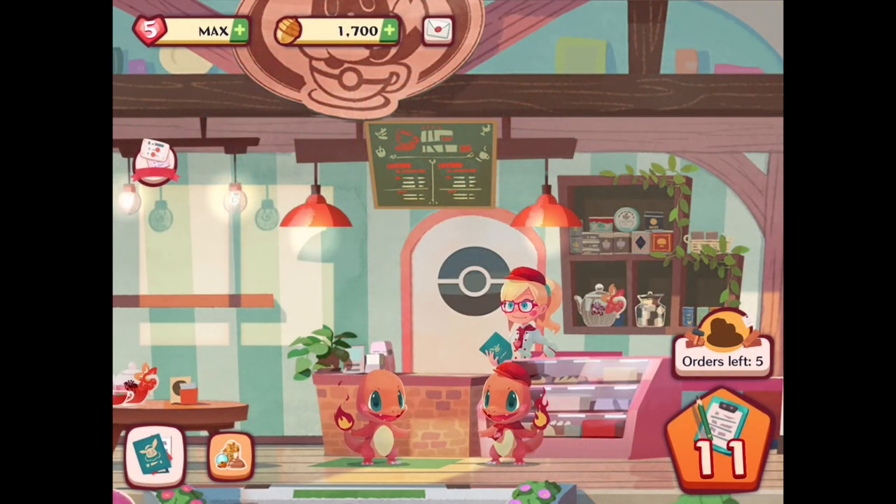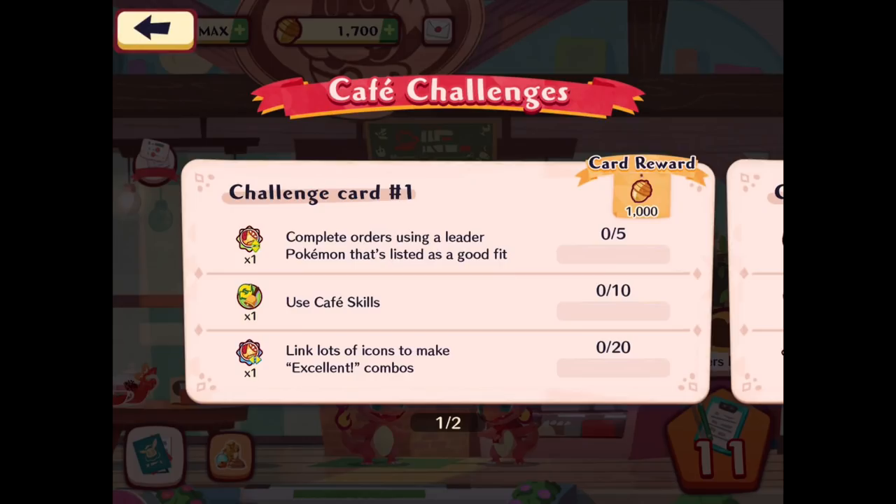Hello Zebraherd, welcome back to Pokemon Cafe Mix. Today we're continuing our delectable Pokemon adventure. Last time we got started with our cafe, we got Eevee and Charmander as our little companions, and I'm sure we'll be getting more soon. We just gotta do more orders, explore more stuff. As you can see here, there are cafe challenges.